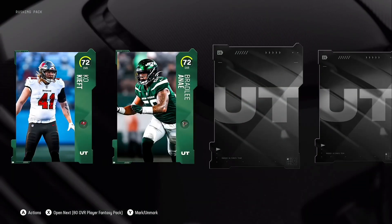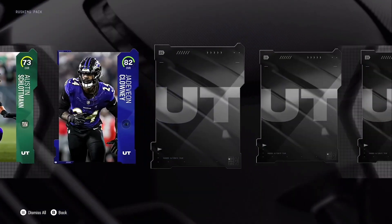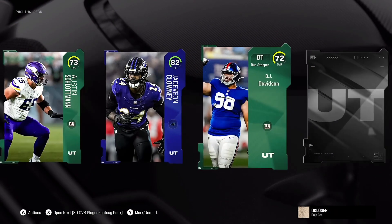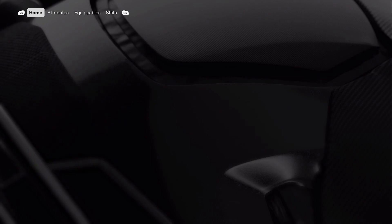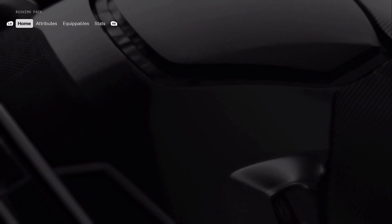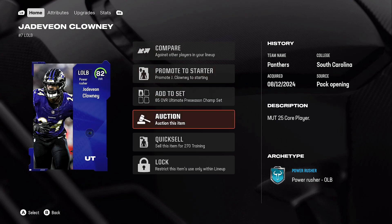I will be doing a video next time we spend - I should have at least 13 packs done. As you see, we've won an 82 overall Jadeveon Clowney. We're going to keep him until we don't really need him anymore. That was a huge pull. These packs do not have the best odds. I'm looking over the stats of the cards, but I meant to go to Jadeveon Clowney.